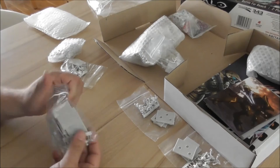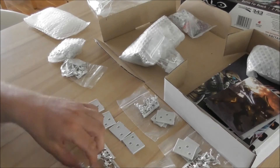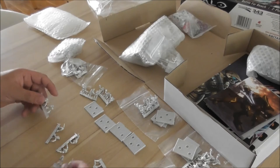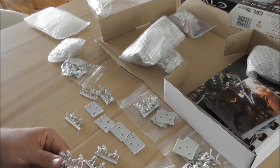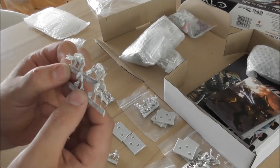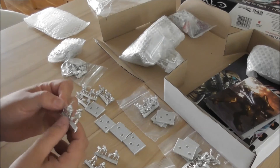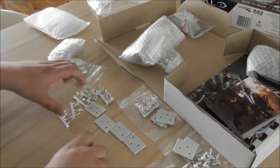Two more bags of models. This bag has a different set: a sprue of more grunts, then another sprue, and two sprues of these guys — an HMG specialist team. I think I'll try to mount them once like this, then once crossed with the other version. And then there's the boss: the lieutenant commander, or the war host leader in the case of the Covenant. Also a nice model.